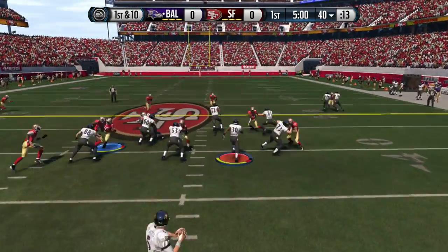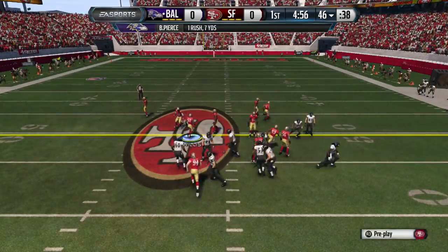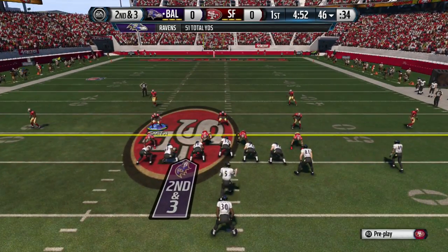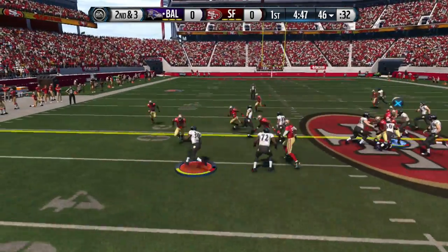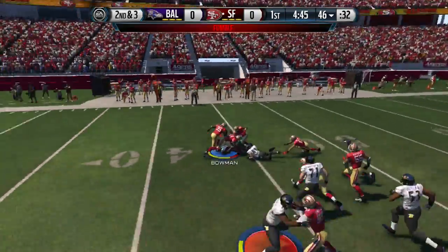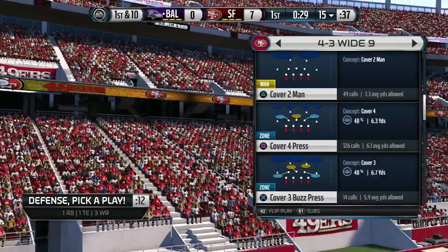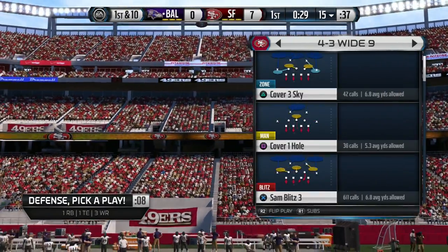I always set up my defense with a five-man blitz, and every now and then I set it up with only four. I always put contains in case we've got a scrambling quarterback, because even if you move the quarterback a little bit, the blitz will still go in. That's how effective my roster is on defense — it allows you to get a lot more turnovers.